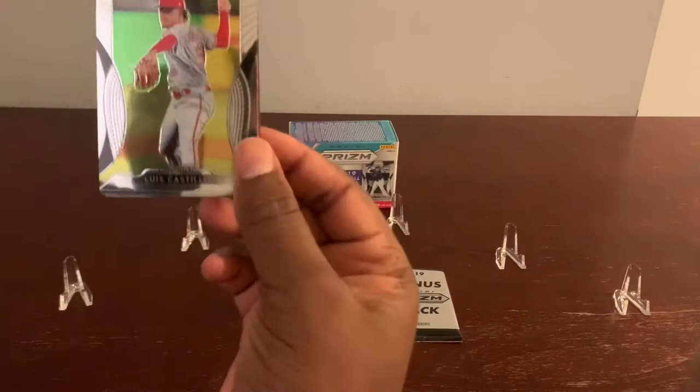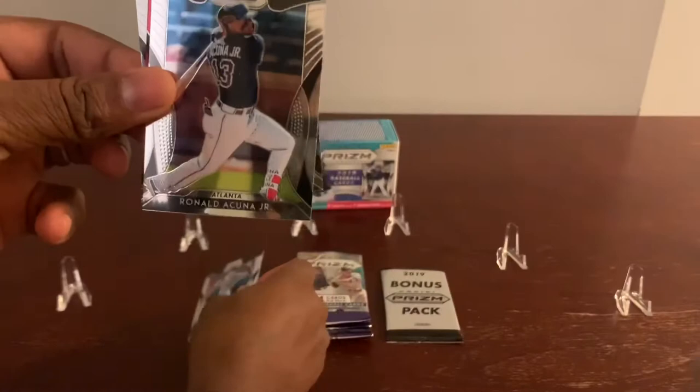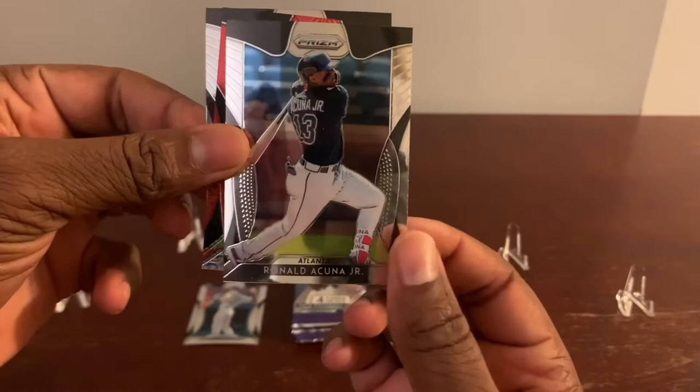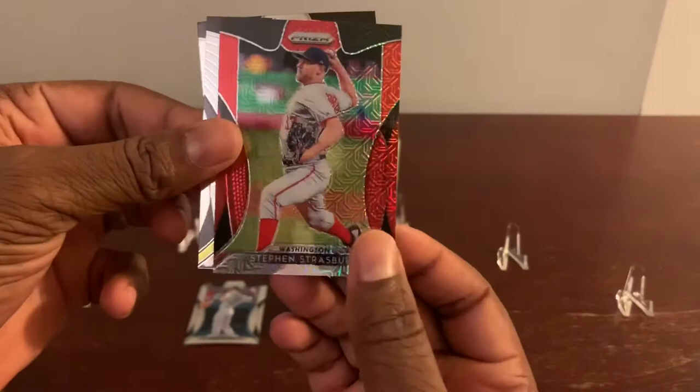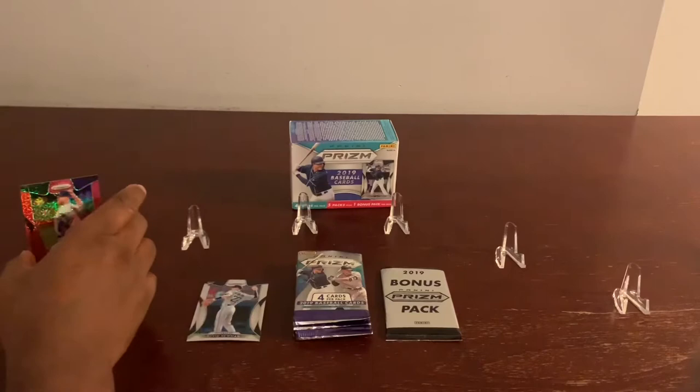First up, pop into your screen — none other than Mr. Luis Castillo. We got a rookie of Mr. Kevin Newman. I like to separate my rookies, so let's put them over here. We got Mr. Ronald Acuña Jr. And we got a Steven Strasburg — look at that beauty. Prism number 299, 278 of 299. Very nice card. Very nice way to start this box break.